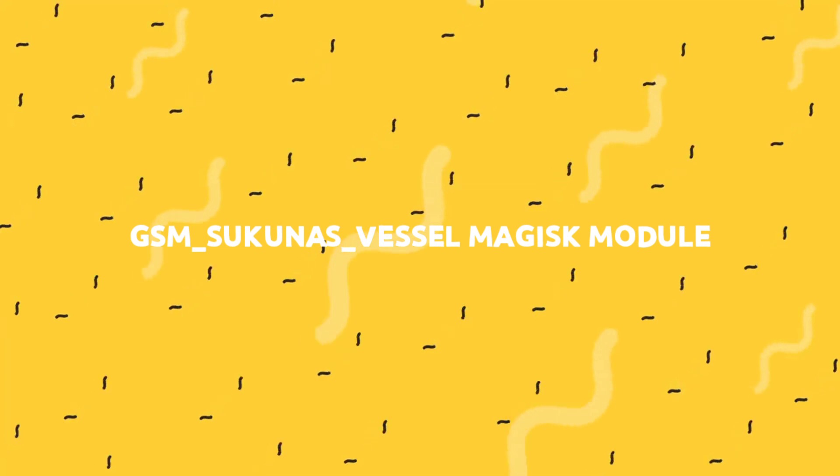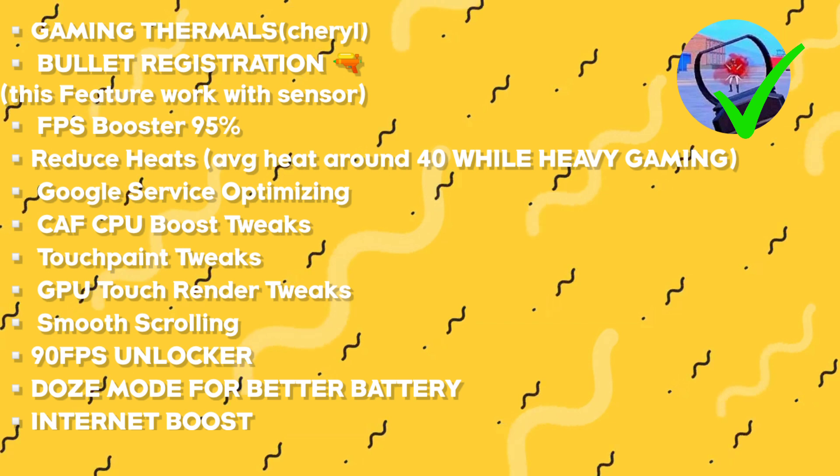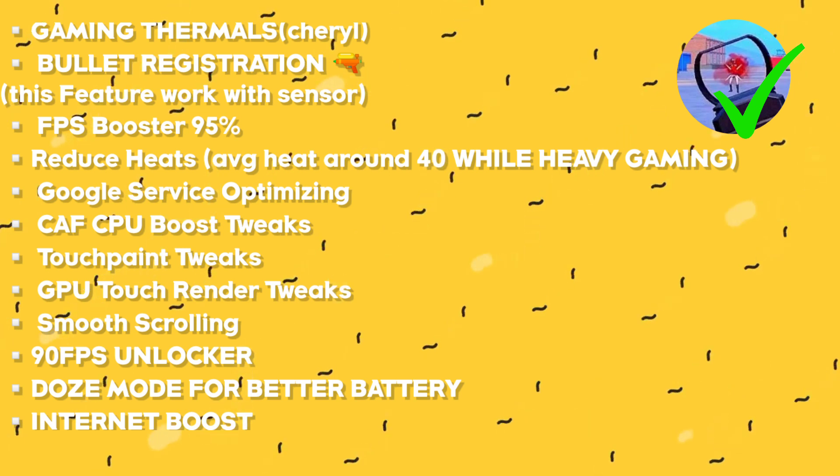The second module is GSM Schooner Vessel Magisk module — the best Magisk module for gaming. It increases your game FPS and fixes your PUBG and BGMI bullet registration. This is not a hack — it only fixes your bullet register and reduces game lag.